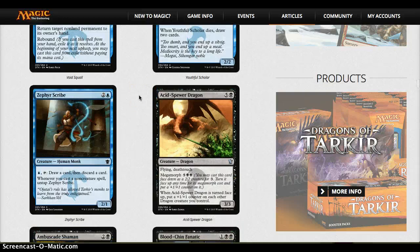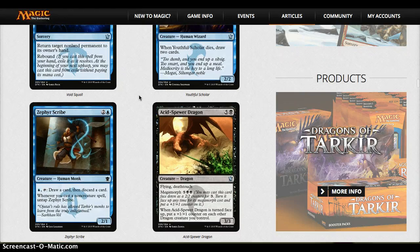Zephyr Scribe is the final card — draw a card, discard a card, giving you a loot effect on a 1/2 who can untap at instant speed. He's a hard card to judge. I'm leaning more towards good than bad, but I'm not quite sure. If you guys have an idea of how he would fit, please let me know in the comments.